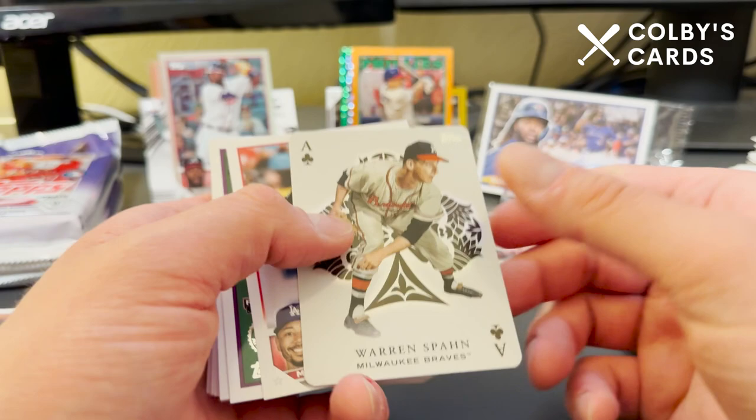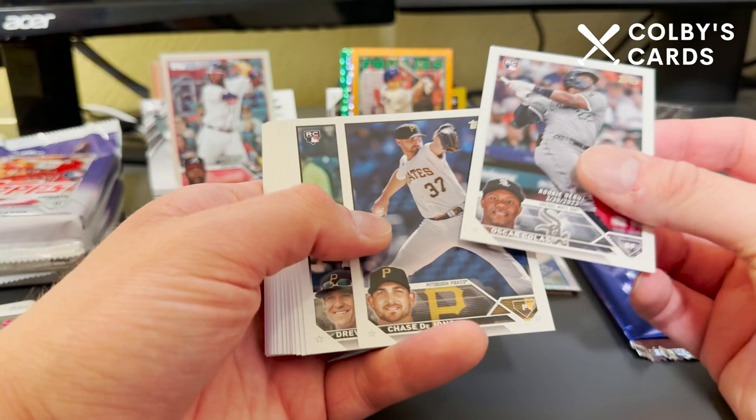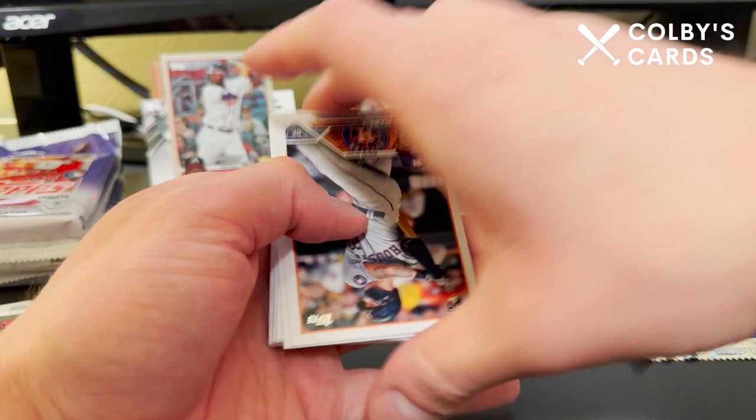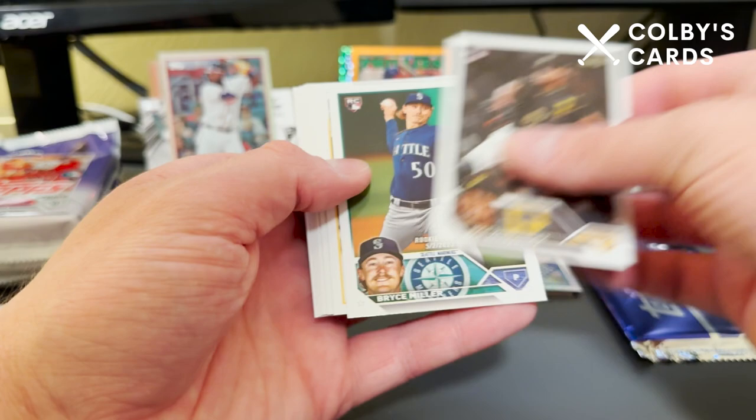Warren Spahn followed by Mookie Betts All-Star Game and a James Outman '88 design rookie card. These packs are really, really solid. We've seen some collation repeats — Drew Maggi, Chase De Jong, Anthony Volpe — going a little quicker since we do see some duplicates.